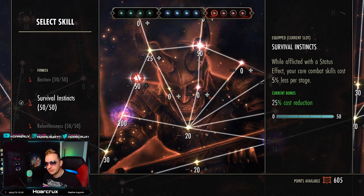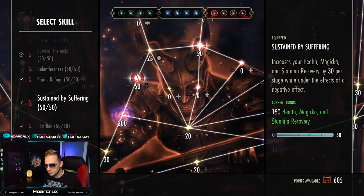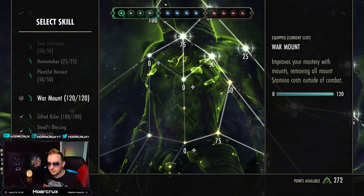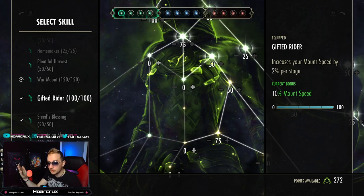You could potentially take off Biting Aura and put on Cold Overload instead — it's entirely up to you. When it comes to the Red Tree, anything that increases your survivability is the way to go: Survival Instincts, Pain's Refuge, Sustainable Suffering, and Fortified. Green Tree doesn't really matter much, but always go with Liquid Deficiency, War Mound, Gifted Rider, and Steed's Blessing so you can run back to your death much more quickly.